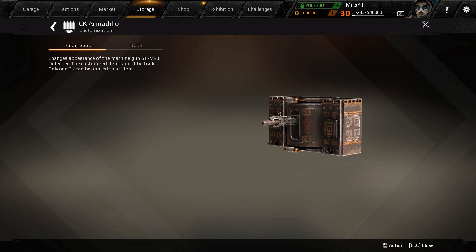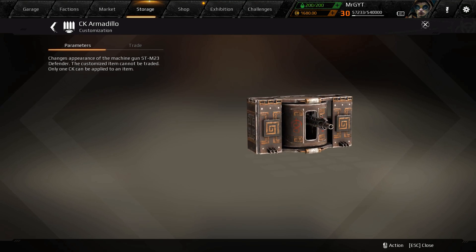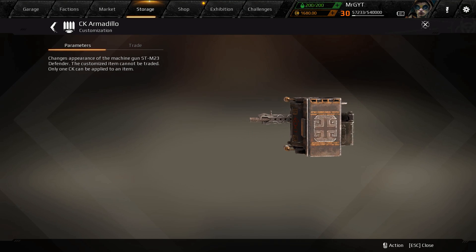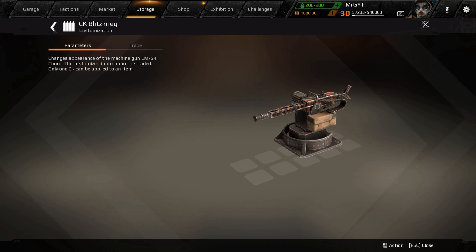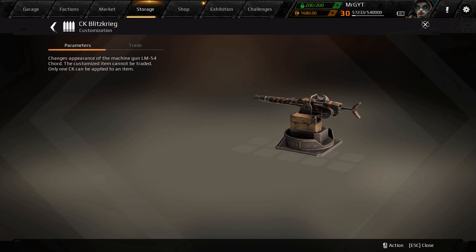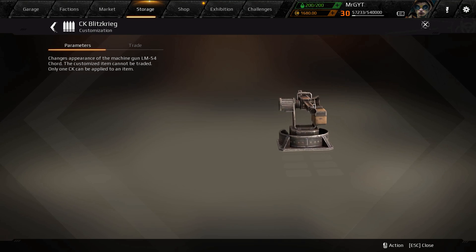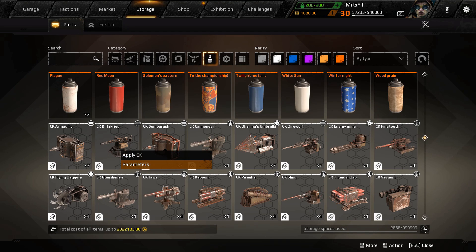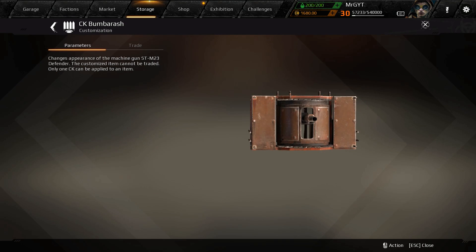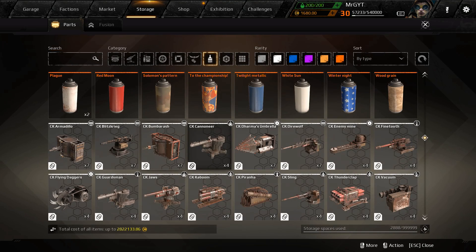We've got CK Armadillo — this one for the Defender, looks like it has some techy weird symbols on the side. CK Blitzkrieg — you get kind of a Germany-themed thing for the cord, or the LM-54. That's a cord one. And another one for the Defender — you get a little buzz saw action on this one. Another one for the Defender for the Little Boy as well.